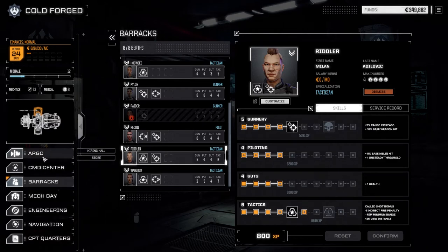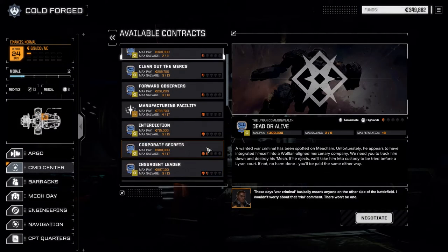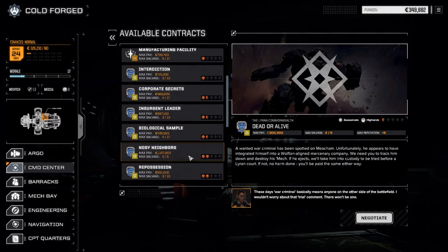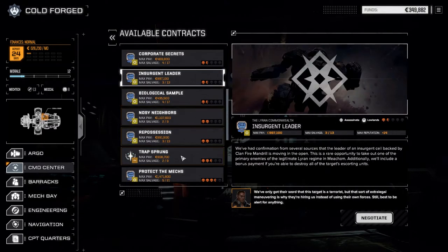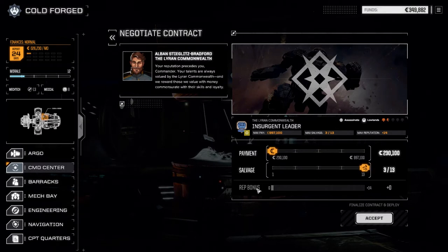Now all our berths are filled up so we're going to go to contracts. There are lots of contracts here - we've got three half skull contracts for our light lance to do, and a bunch of other contracts for our main lance: noisy neighbors, repossession, biological sample, insurgent leader. We're going to go with the insurgent leader route. It's the beginning of the month basically, so I'm not really worried about cash. We should have enough to survive the first financial report.